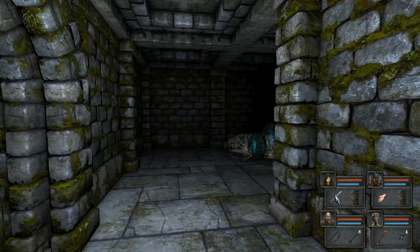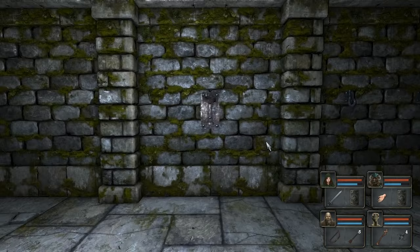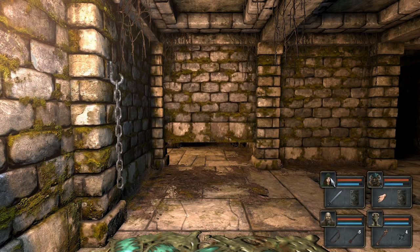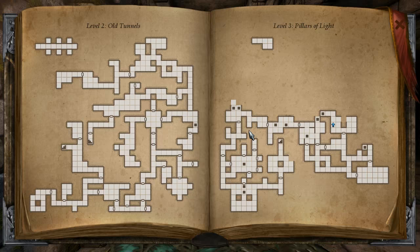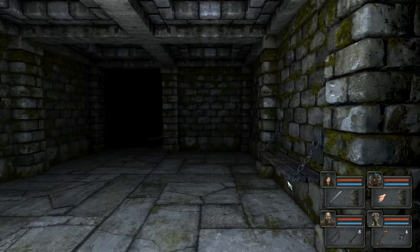We'd better just destroy these while we can. Also, I think there might be some kind of puzzle here. Let's see. I think there's a secret. We need to find it. And I think this is how you solve it. Ah! Here it is! Now, if I were to pull that... That opens that way, which is really good. Now, we can get round there, but there's still a pit in the way. Which is not that good. But maybe we can now go round the long way, and perhaps the pit on the other side has gone?